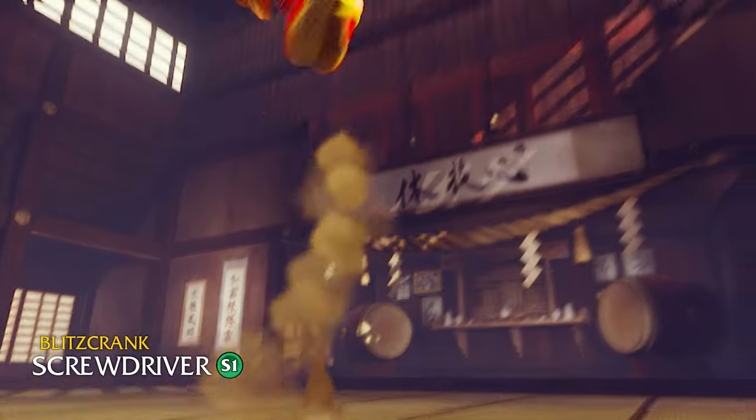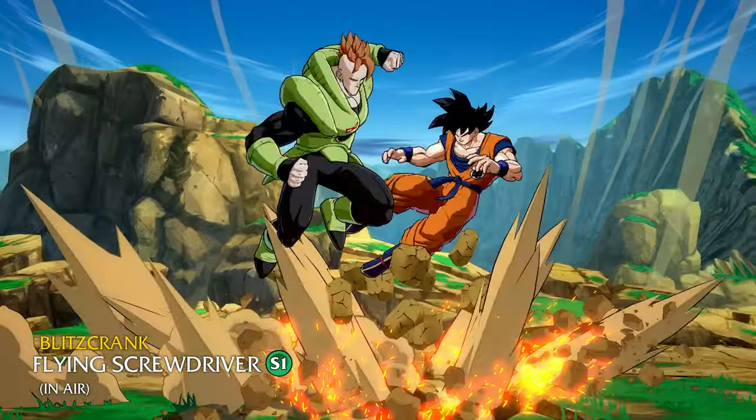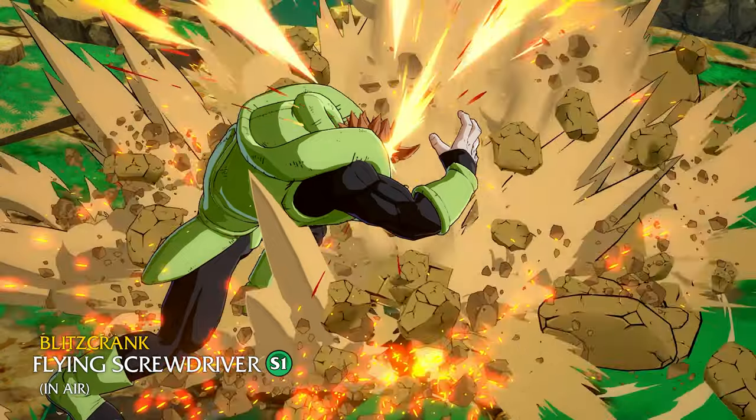So we'll want to give Blitz some proper command grab staples to open up his opponent's guard and fill out his grappler style kit — first with a good old classic high-damaging spinning pile driver, and additionally an air-to-air that grabs your opponent in the sky then carries them with Blitzcrank right back down to earth.